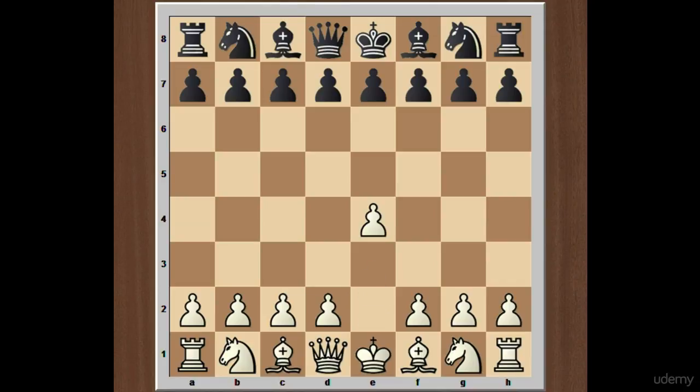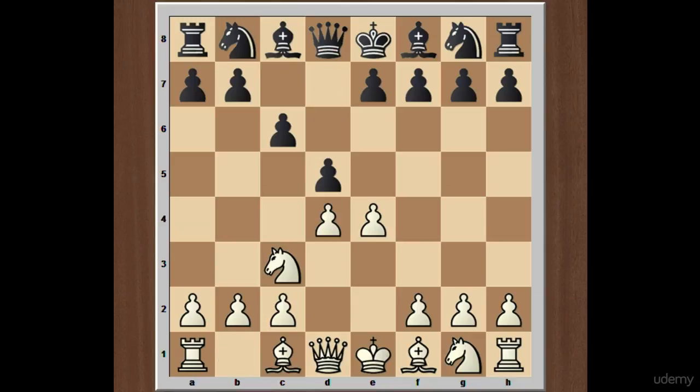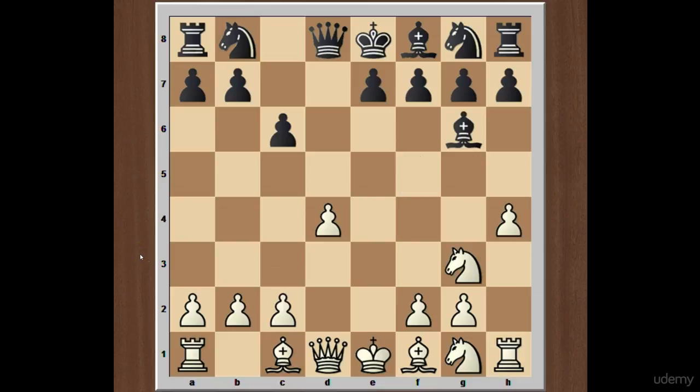The Caro-Kann Defense starts with e4, and after black plays c6, we have d4, d5, knight to c3, d takes on e4, knight takes on e4, and bishop to f5. This is the main line I already discussed in my previous lecture. Now we have knight to g3, bishop to g6, h4, h6, knight f3, knight f6, knight to e5 attacking the bishop.